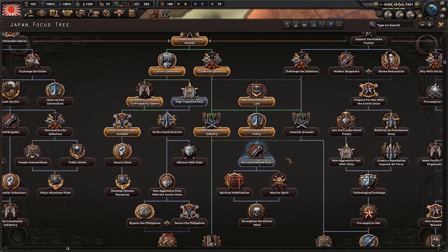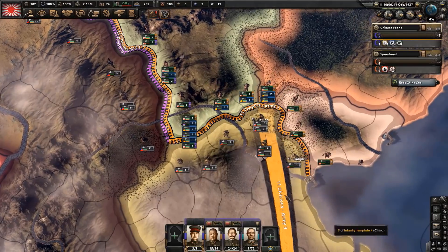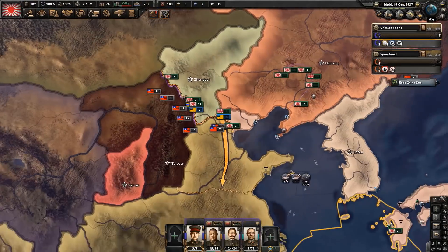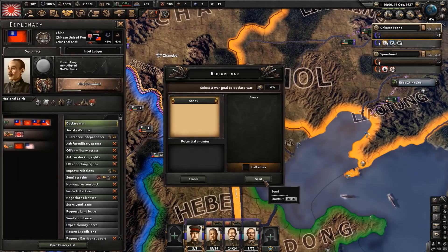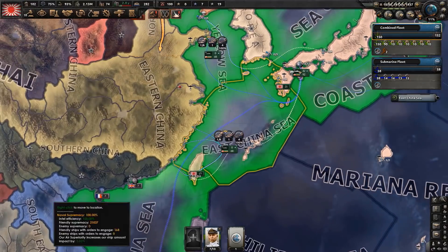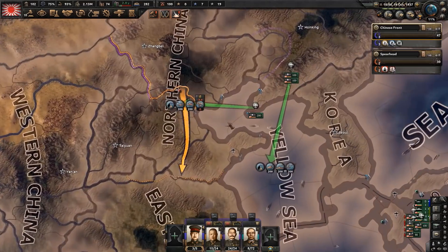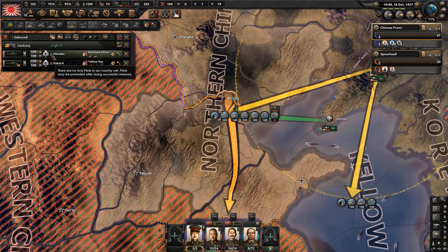After the Marco Polo Bridge incident, do National Defense and Spiritual Mobilization, then declare war on China. Before declaring, make sure you have enough troops by the border - otherwise they'll break through, as they have more troops than you. Your main advantage is better quality troops. Set forces by the Shang-Chi border too if they join the Chinese United Front, and set naval invasions ready from Taiwan and elsewhere into central China. Ensure your navy is properly configured: all submarines raiding the coastline to cut off Chinese supplies, with 6 patrol forces around the Chinese coastline and your main strike force ready.